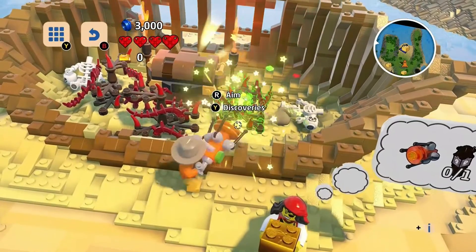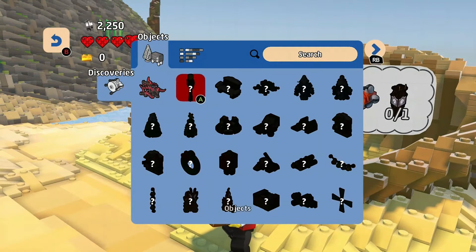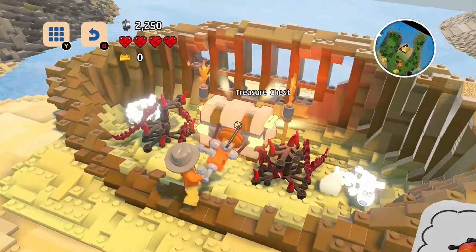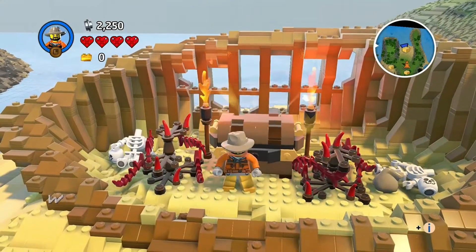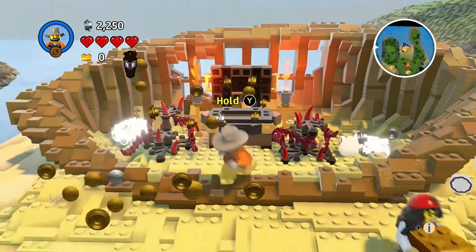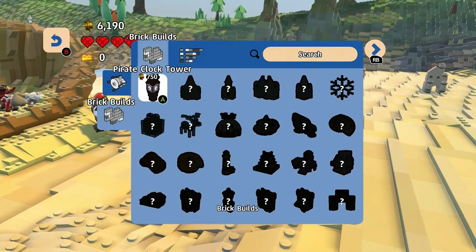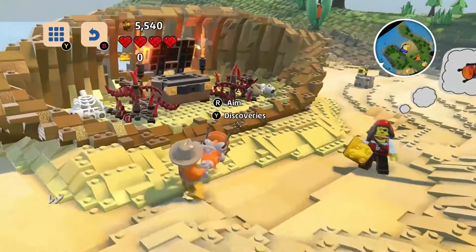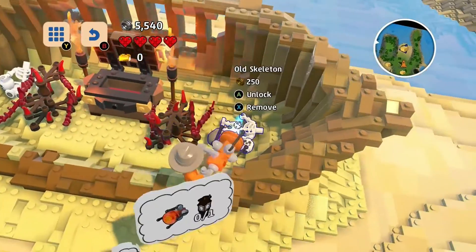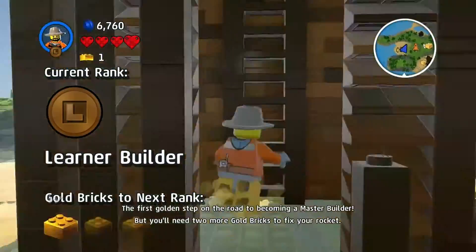I'm going to use the discovery tool. A new discovery type is unlocked — it's not letting me unlock it early. I accidentally deleted something. Let's open up the treasure chest — it looks like it's having me dive into it. I got the plans and 750 coins; I only have 6,190 total. I'm just going to discover everything quick.